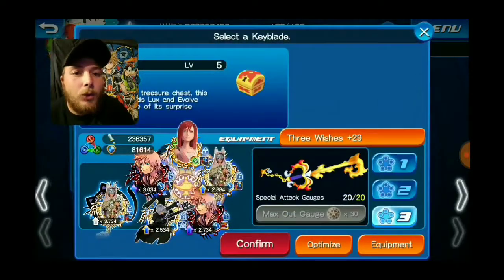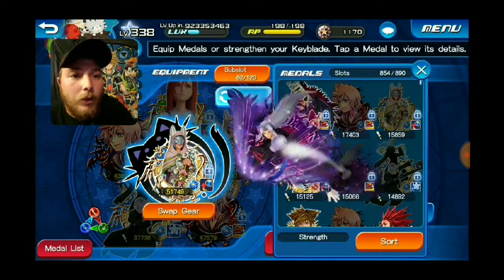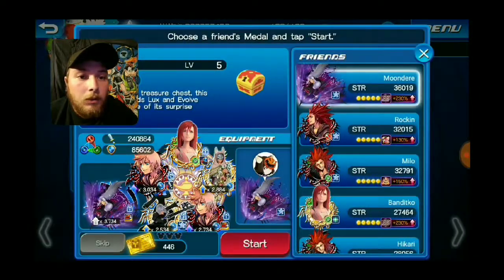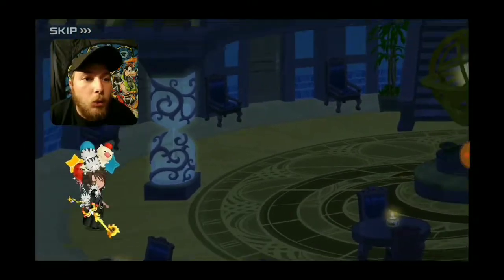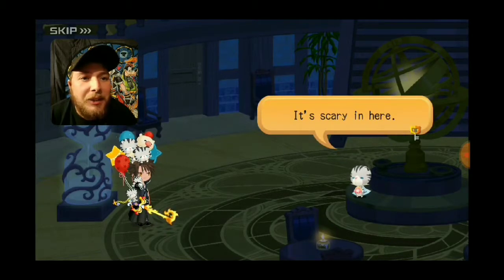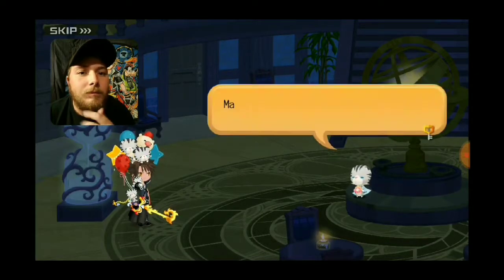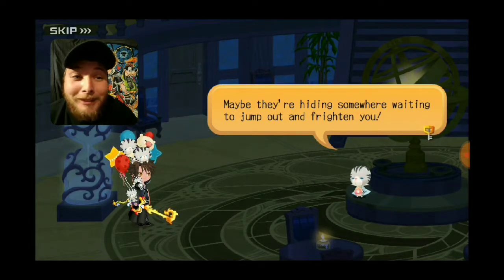Starting it out I gotta do the Three Wishes, so I'm going to put my Sephiroth on here. Right there — I think we're pretty good. I want to get the maximum amount of jewels here. It's scary in here. 'Is this where you're meeting the others?' Maybe they're hiding somewhere waiting to jump out and frighten you. Sounds like me and Shana, except I'm doing the hiding.